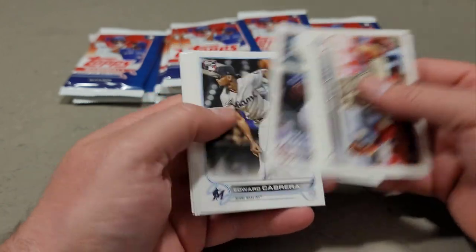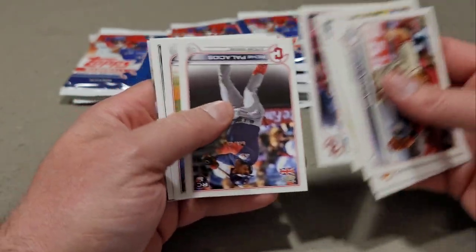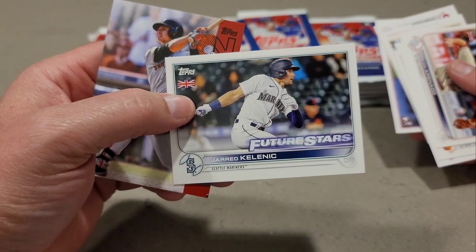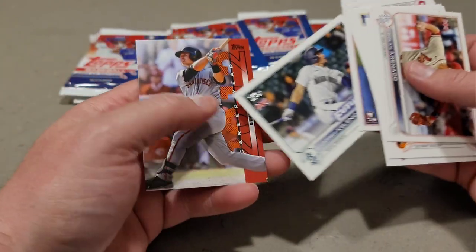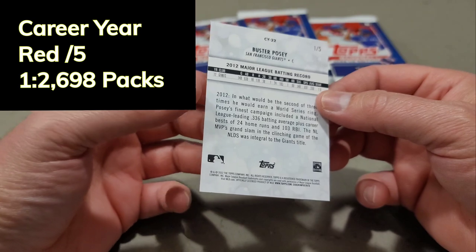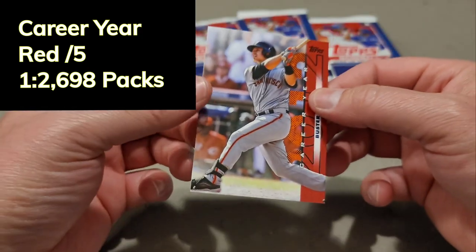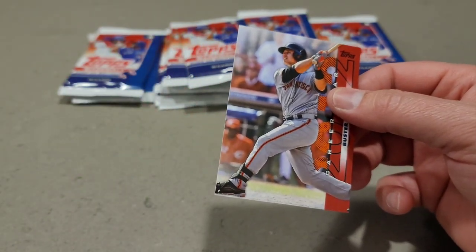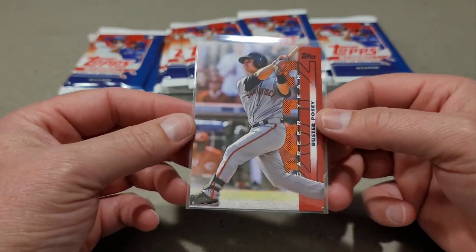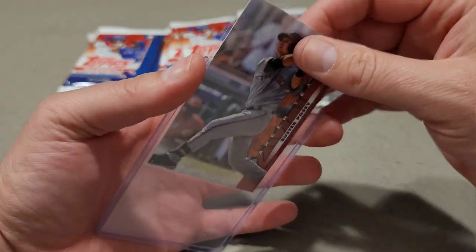There's a Nolan Arenado, CJ Abrams — you'd find that in Update. Jared Kelenic, man, he is killing it — he just hit a monster bomb in Wrigley, like a 482-foot home run, his third one of the year. There is a Career Year Buster Posey — and whoa — one out of five! Career Year Buster Posey, one out of five!